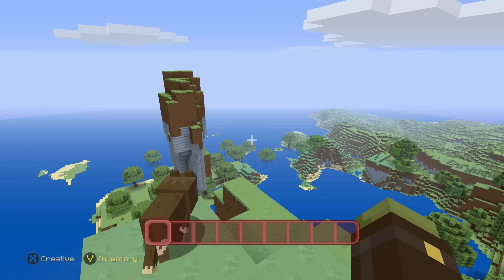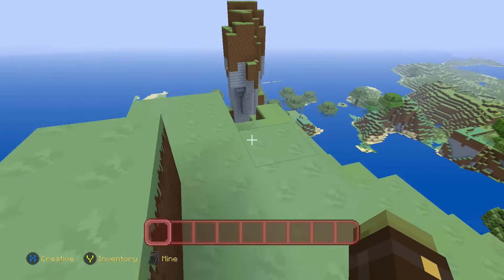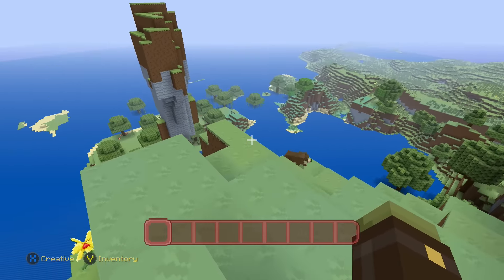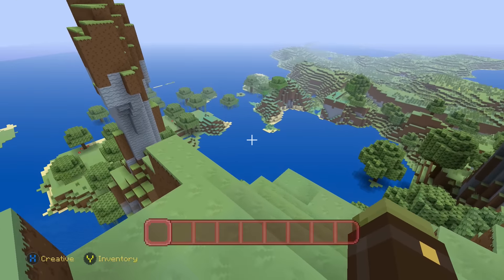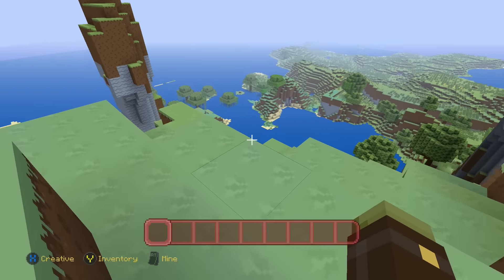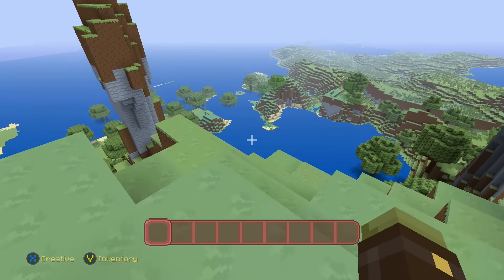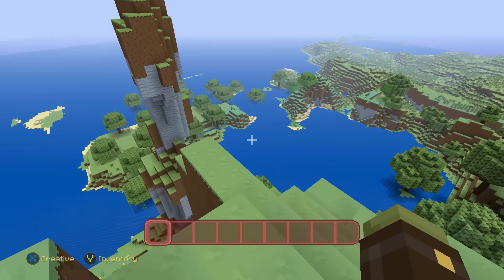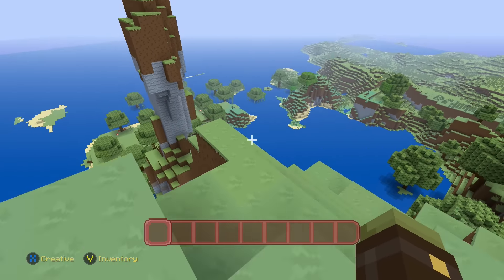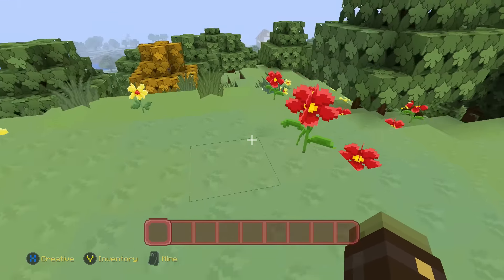Alright, what is up everybody! Today we are back on Minecraft, and for those of you who didn't know, Title Update 31 released today out on the consoles for everybody to play. So if you guys did not know already, make sure you jump on your console right now, play it, and have a good time with all of the new features. In today's video I wanted to take a look at some of the cool new things that were released in TU31 — particularly animations.